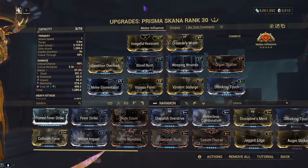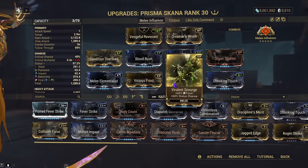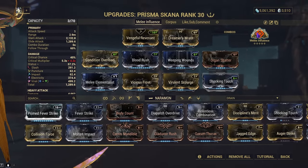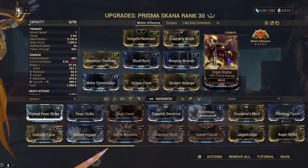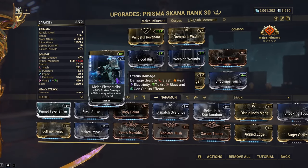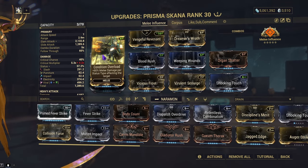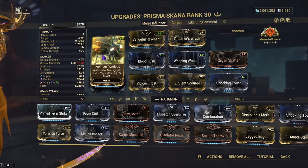When it comes to the melee influence build, it's kind of bog standard for basically every weapon. You'll have Blood Rush, Weeping Wounds, some form of element — this one's going to be Viral and Shocking Touch so we can use melee influence. We're going to use Organ Shatter for more crit damage since we're running a crit build. Melee Elemental is just because it increases the damage dealt by slash, and since we're also doing electricity, might as well take full advantage of it. And Conditional Overload, because this build usually will be run with a priming pet or a priming weapon.